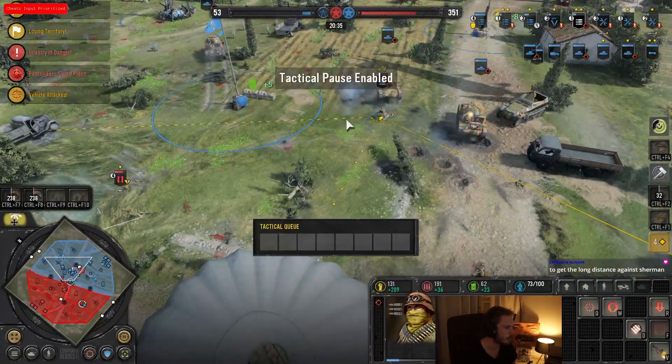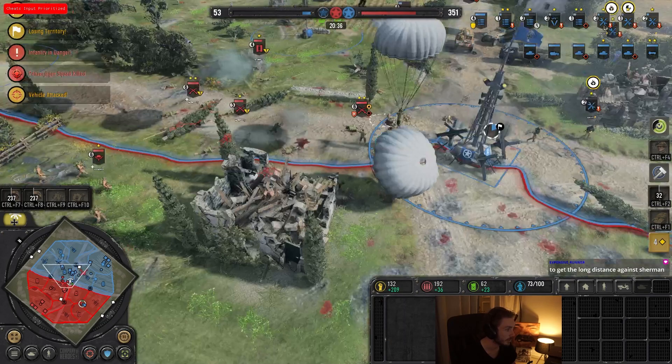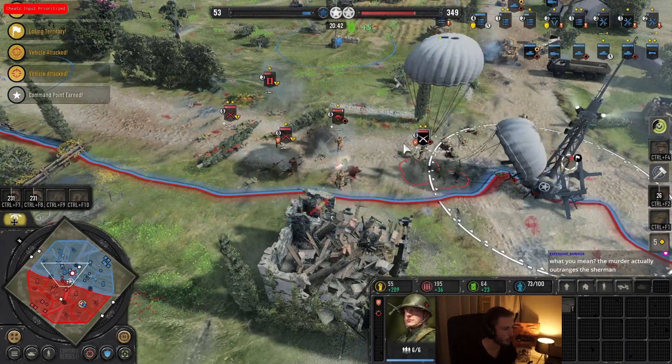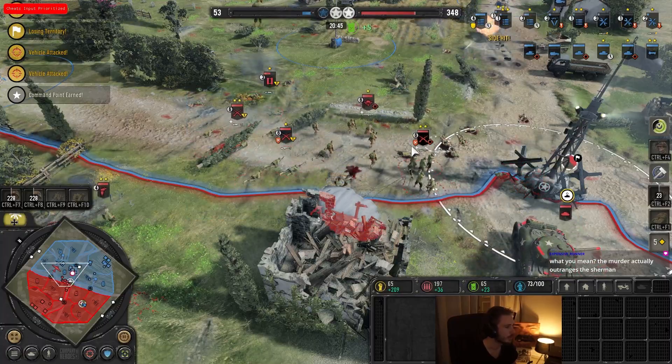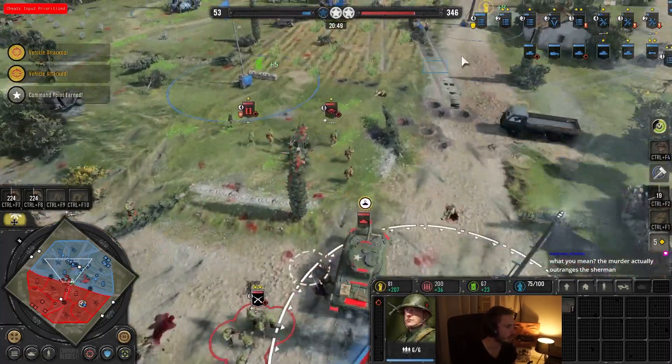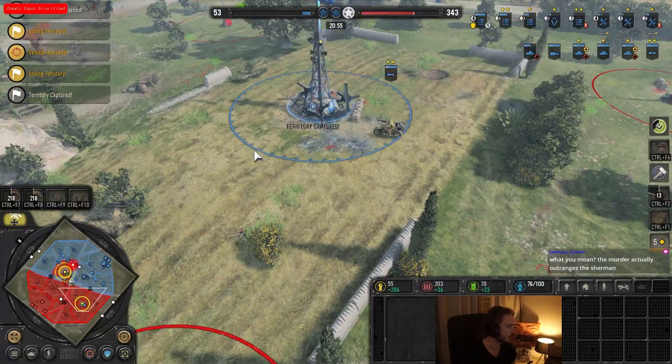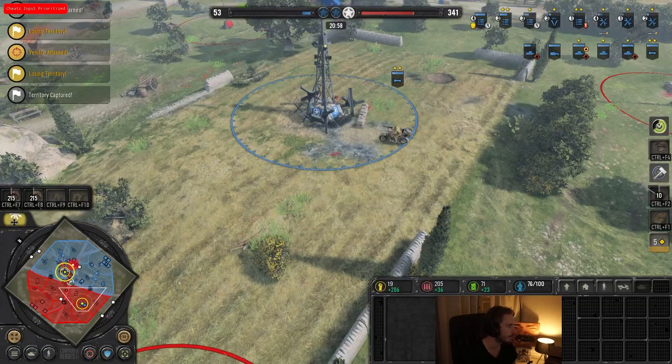Here comes the suicide push — my MGs are just going to hold the line. Again, this ability is free for him — he can take as much damage as he wants and it doesn't matter. He grabs this point and I lose. The little bike does nullify something, so I'm not bleeding VPs yet, but the duration of this ability is just insanely long.